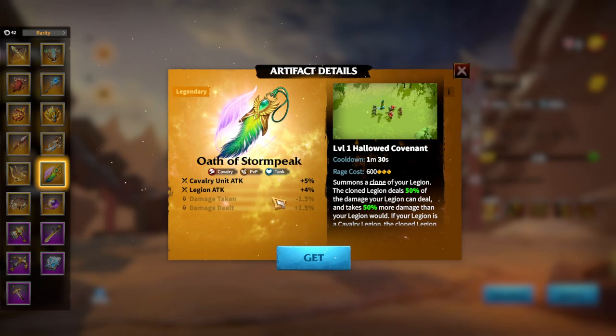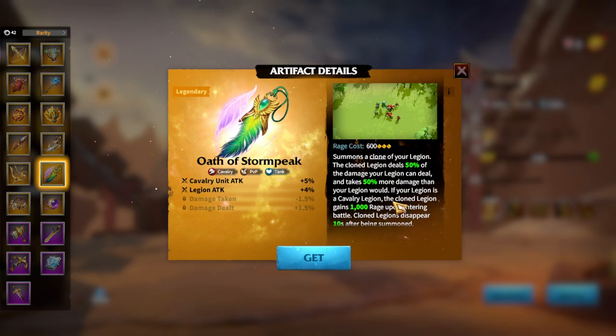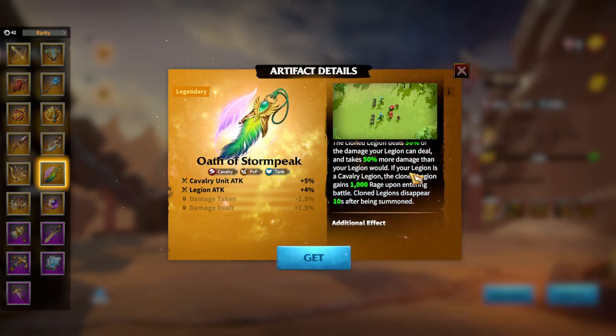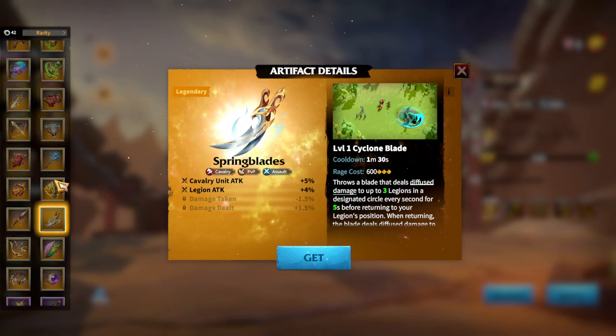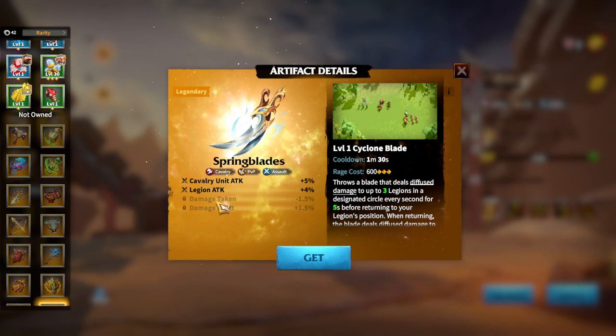Another exclusive artifact for Cavalry players is Oath of Stormpeak, exclusive for the Forondil hero — this artifact came out with Forondil, and generally whenever an artifact comes out with a new hero, that's the exclusive artifact for them. The best stats are Cavalry unit attack and Legion attack. The most unique thing about this artifact is that it gives you a clone of your Legion which deals 50% of the damage and lasts 10 seconds. An enemy will be targeting the clone while you deal damage from your main Legion, which can be a great and cool playstyle for Cavalry players. Overall, Spring Blades remains the best artifact for Cavalry units, exclusive for Emerys.